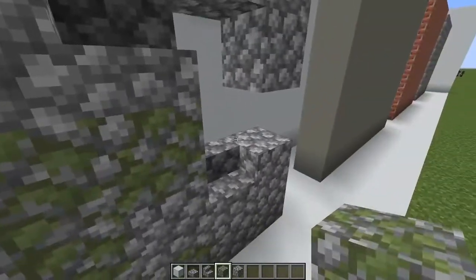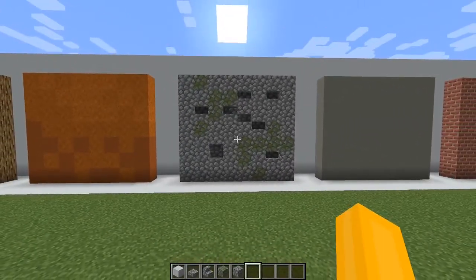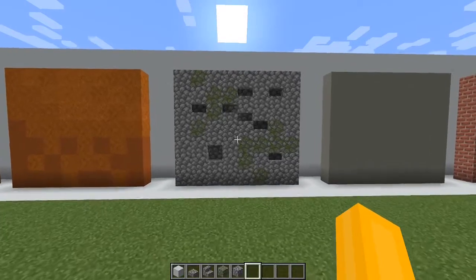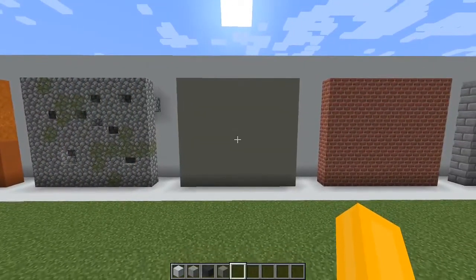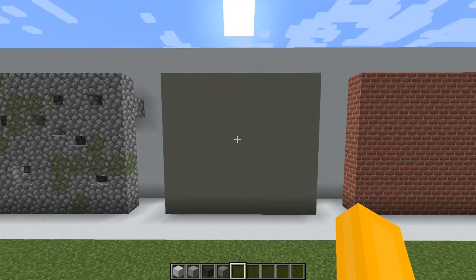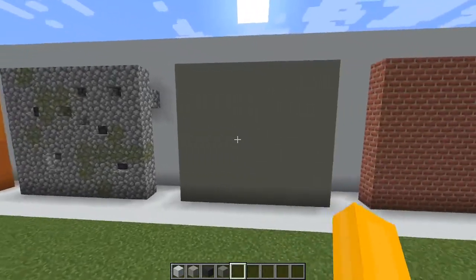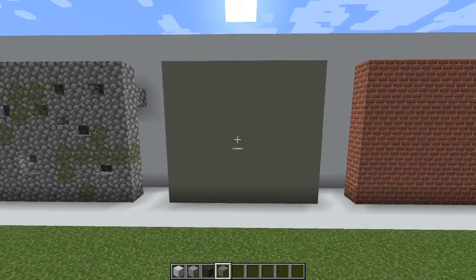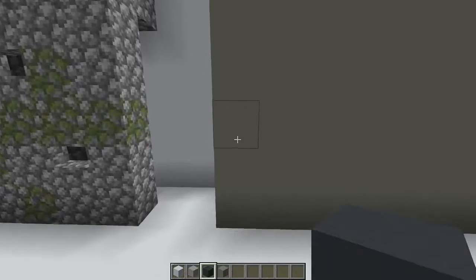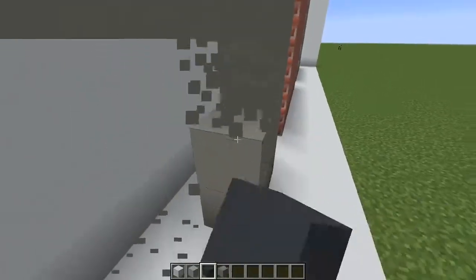Another step forward is by adding mossy cobblestone blocks, which look very, very nice on their own. So if we throw some of these in just around this area, maybe a bit more down here. And there we have a super quick, super easy, lovely cobblestone wall.